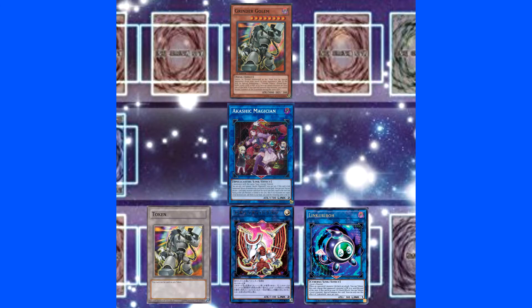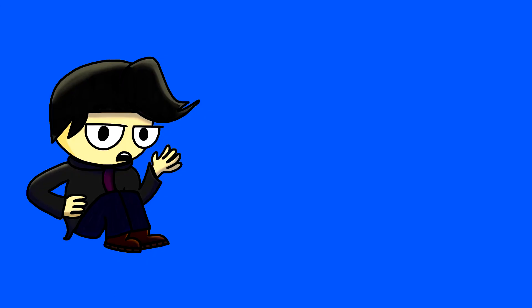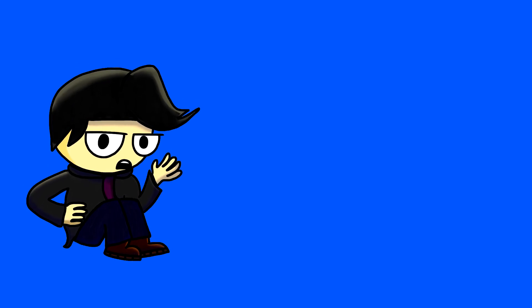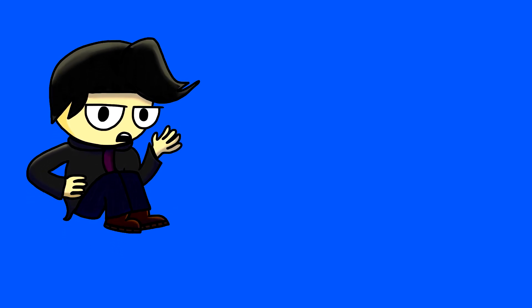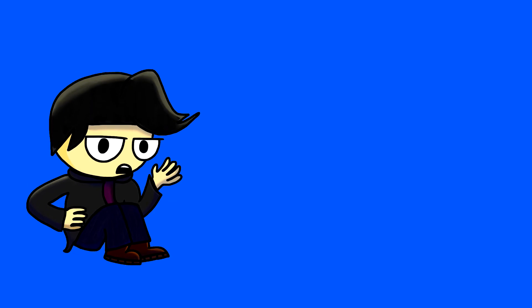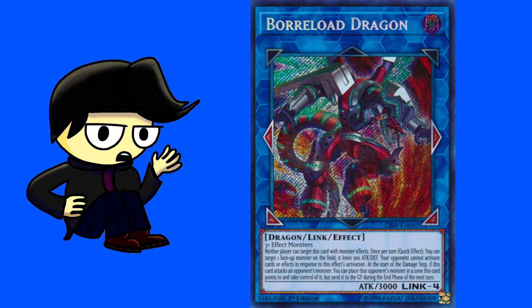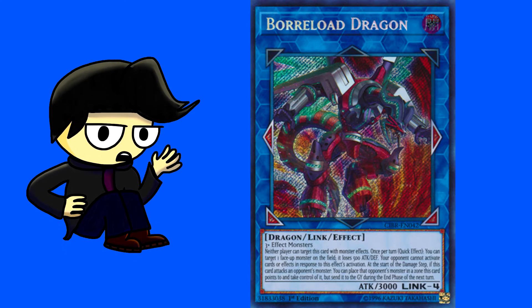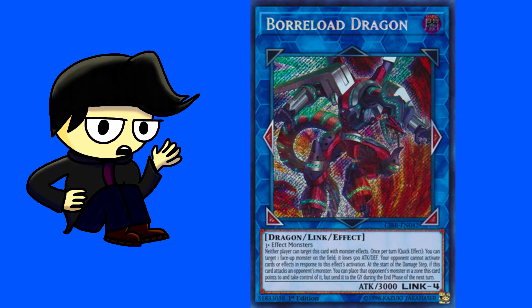Special summon Grinder Golem again. Tribute one of the tokens to summon Link Karibo from the graveyard. Then use all four monsters to summon Skaldi. That was a mouthful. The problem with this combo in the TCG is the fact that if we don't summon Security, we're just left with a Link 4 with, like, Borreload or something. Borreload is definitely a good card though, don't get me wrong.